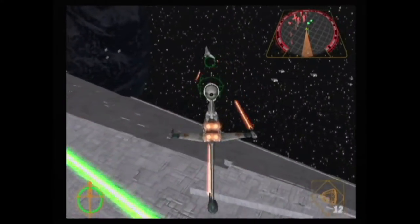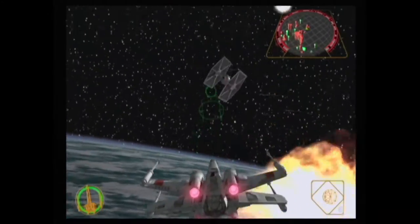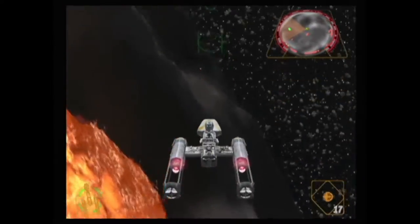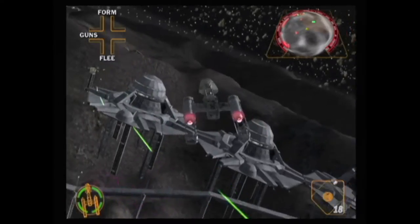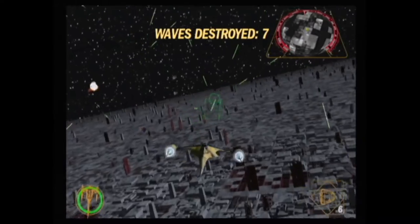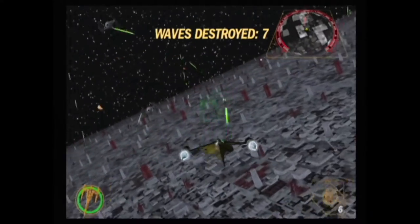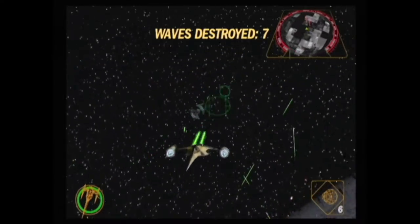Everything feels extremely tight no matter which ship you're piloting, and each ship has its own feel. The X-wing is more of an all-around vessel, the A-wing is pretty speedy, and the Y-wing is a bit slow but packs a punch with weapons. One interesting touch with the fire button: while you can hold it down to rapidly fire, it's actually more effective to tap the button, as shots deliver more powerful blasts with each press since the lasers get a little more time to charge up.